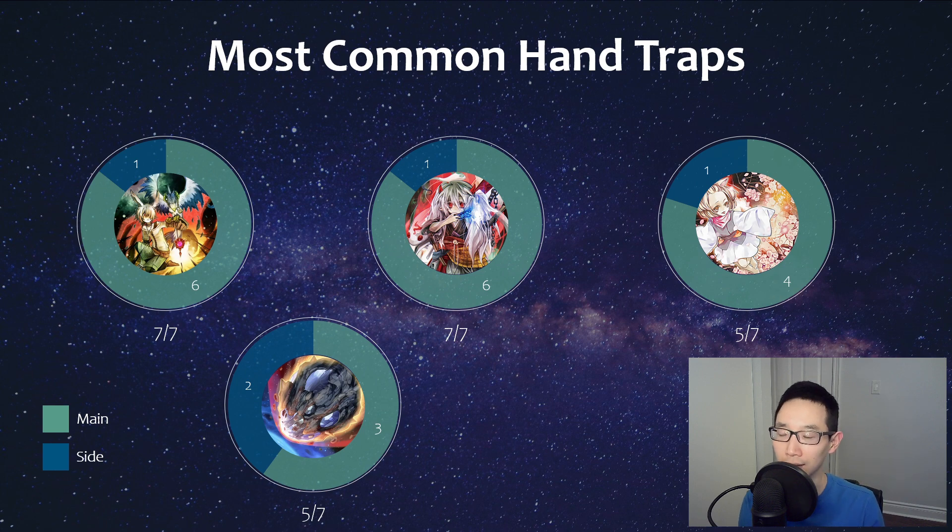We also have Nibiru. I think it's still going to see play next format as well — of course it also really depends on the banlist. We can't just ignore Kashtira right now; it's still a good deck and Nibiru is a great way to stop that deck as well, especially if they're not just going to do the Riseheart pass — which seems to keep flipping back and forth in terms of what they go with. Nibiru I think is still solid; again it depends on the banlist. It's a card that's always going to go up and down in any format.